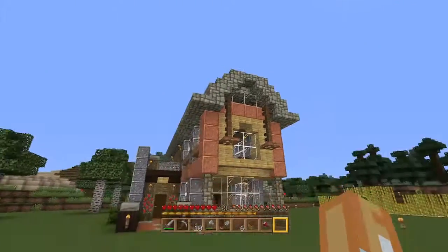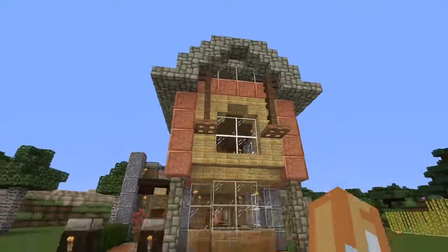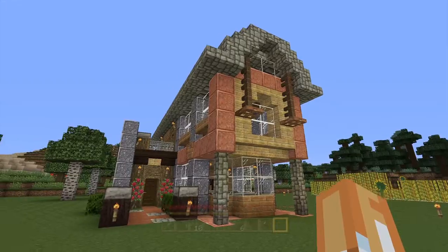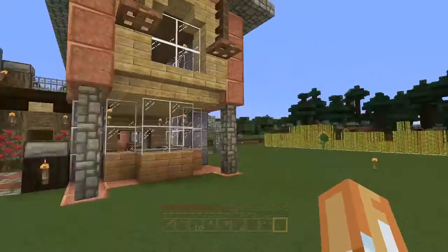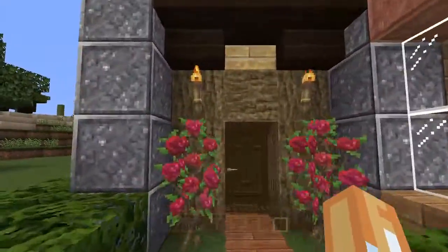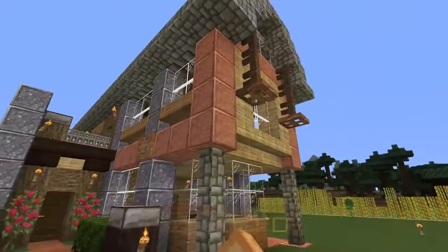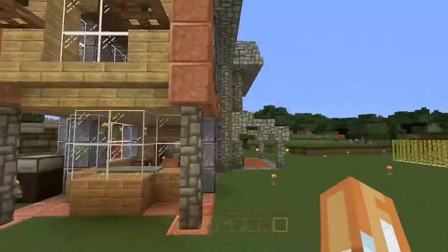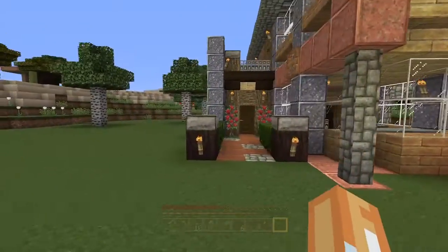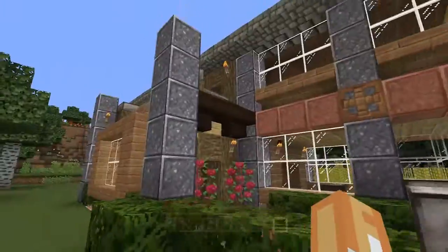This is what the roof looks like now, and I added this in the front. I'm gonna change that — I don't like the way that looks, though I don't have any ideas what to change it to. But after I finished the roof, I noticed that this part of the house is looking a little small compared to the rest of it now.